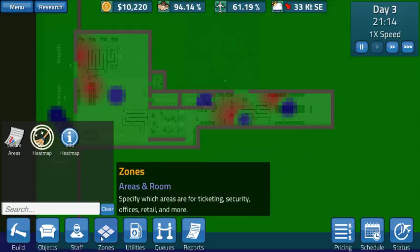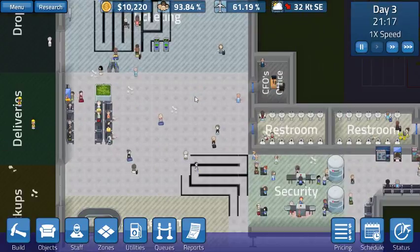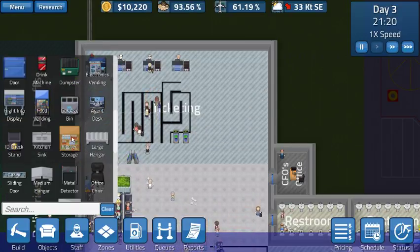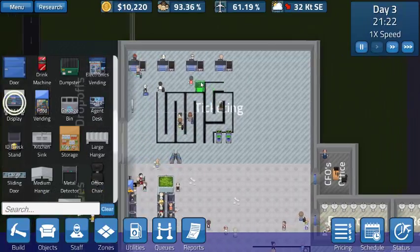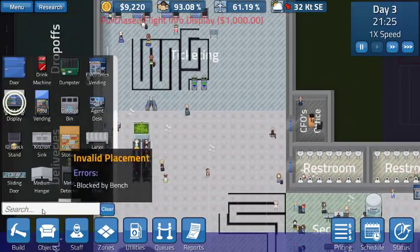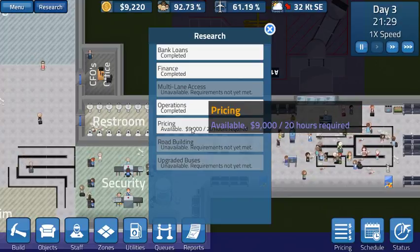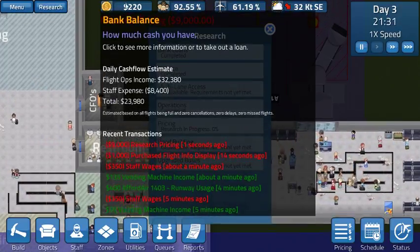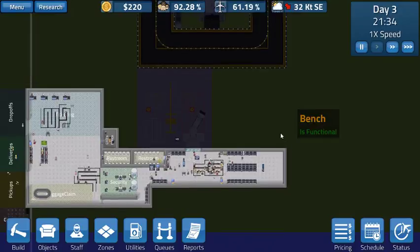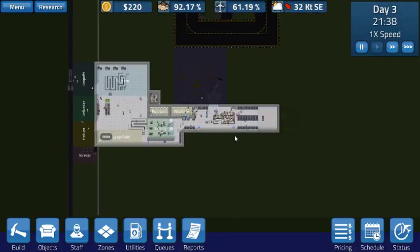I see something I did forget to do before - I wanted to put another flight display info board. I'm going to go ahead and do that right about here. While we still have the money - it's going to be cutting it very close. I wanted to start pricing research, so that's going to take 20 hours. And now we're really broke - $220. I think we're probably going to kick into the negative here for a second.